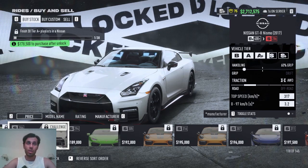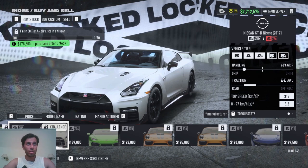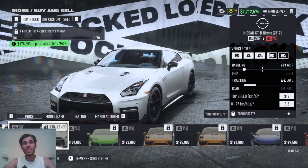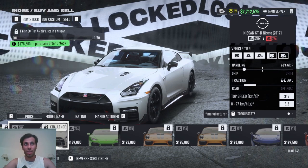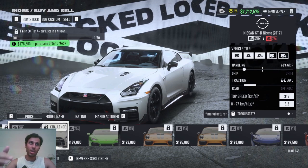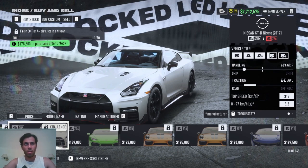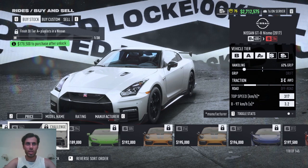The Nissan GTR Nismo is the strongest Nissan GTR, not the base version. To unlock it, you need to finish 30 Tier A+ playlists in a Nissan. The challenge is you may need to buy a weaker Nissan and upgrade it to the A+ tier first.